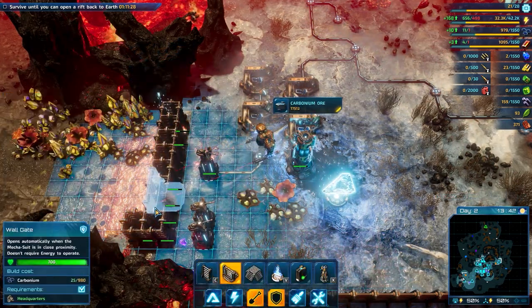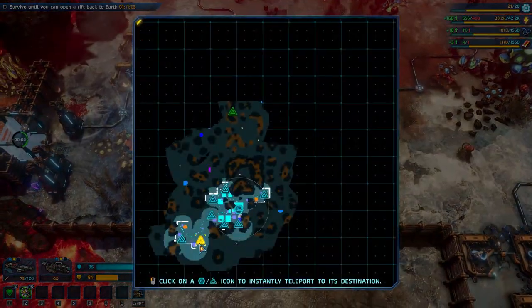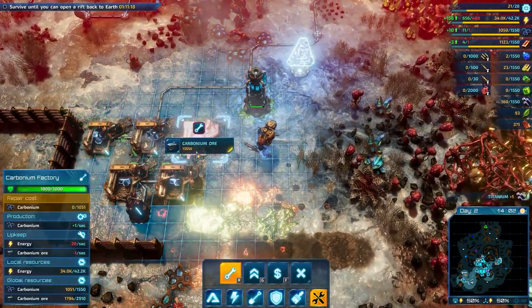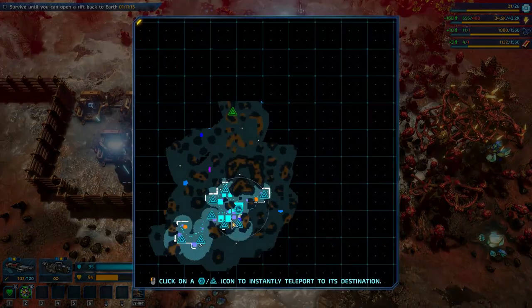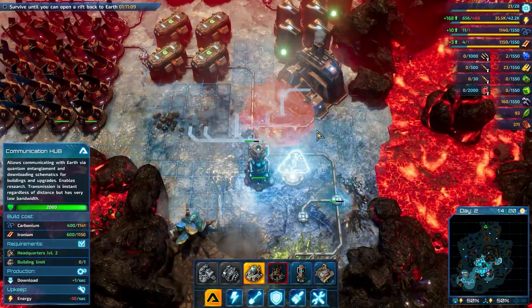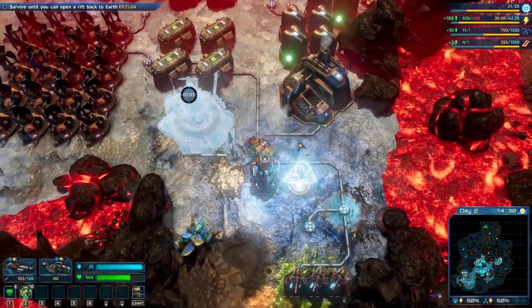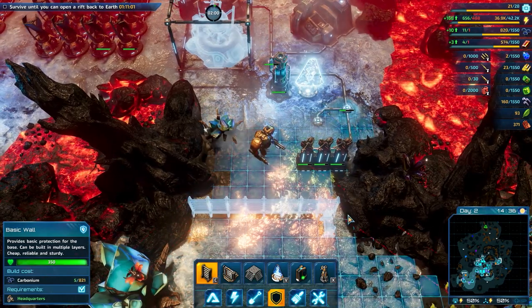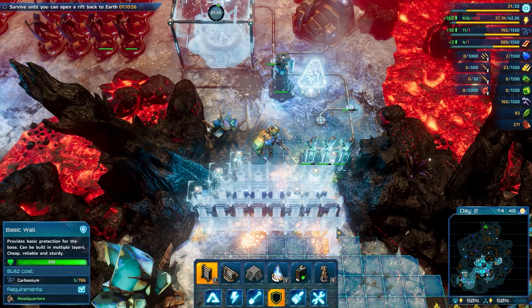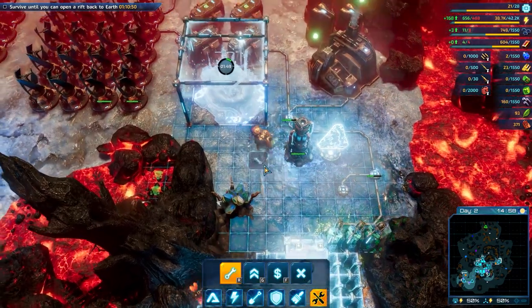Let's move the gate a bit down. The last couple of towers here, but we still have the carbonium factories which is great. And now we need to build a communication hub. We also lost all the walls here, but at least we didn't lose any other buildings. Walls can be rebuilt.